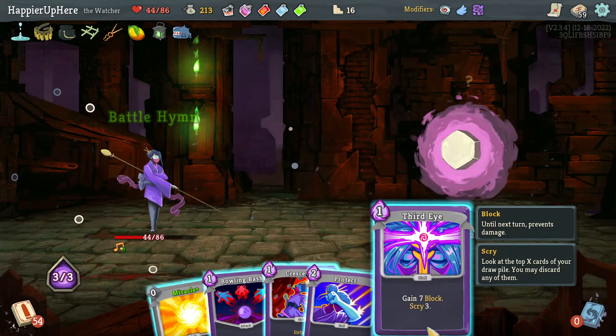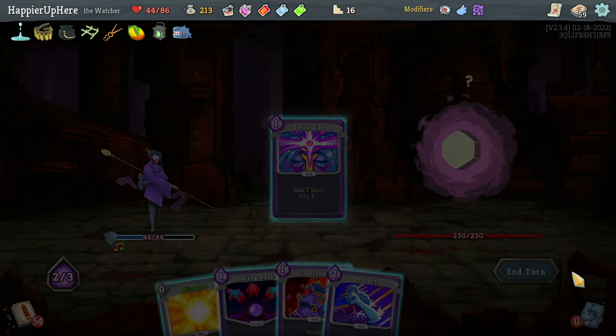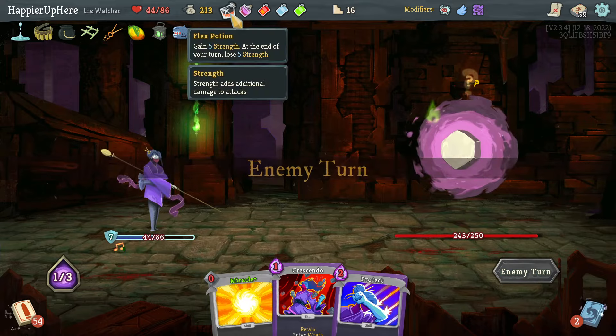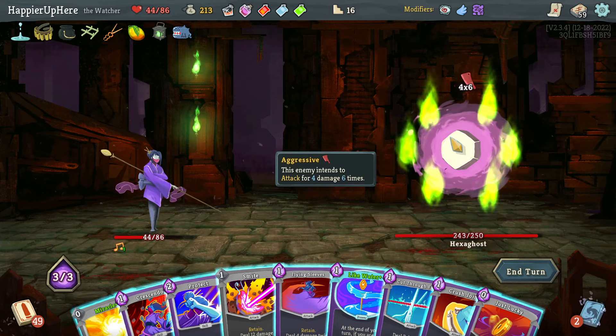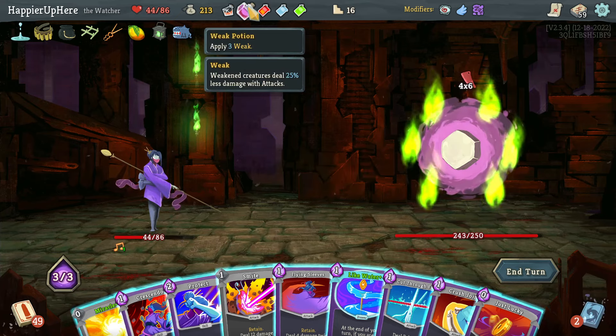I do have some good potions. Oh right — because of Pentagraph I healed. I'm like what is happening here? That makes things a little harder. I definitely want to throw the Weakness potion. To defend against 18 I only have the 12 from the Protect — that is not good. Let's do Just Lucky and Prostrate — it'll give me a little bit of block but it's not going to be enough.